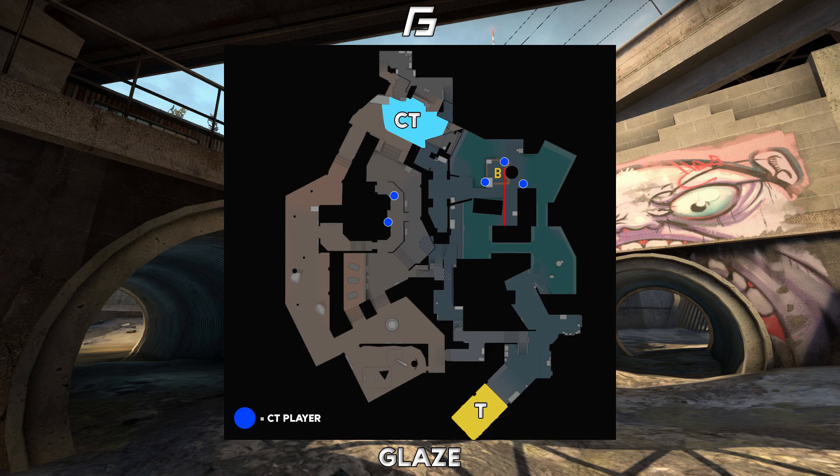As you can see from the angles, the player on the pillar will move to help the monster player on wood if he gets contact. If he doesn't, he'll just continue to watch short. If the player on pillar gets contact from the T's on short, then whoever is on wood can turn around and watch the T push, while the player on pillar switches and watches the wood player's back.